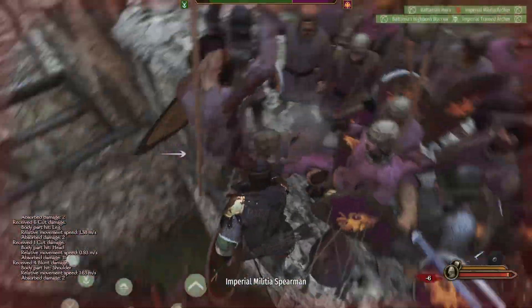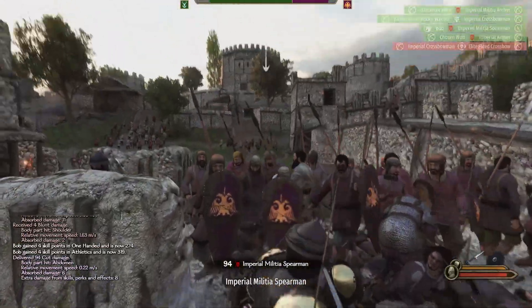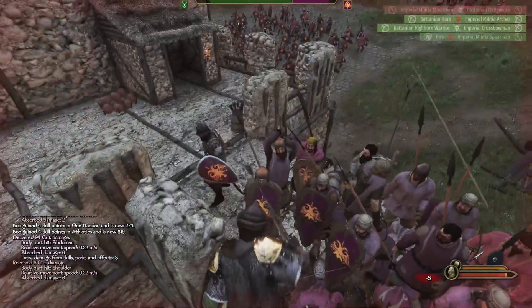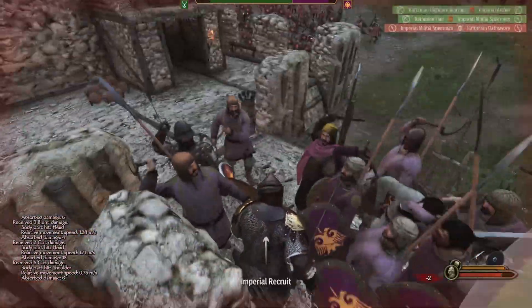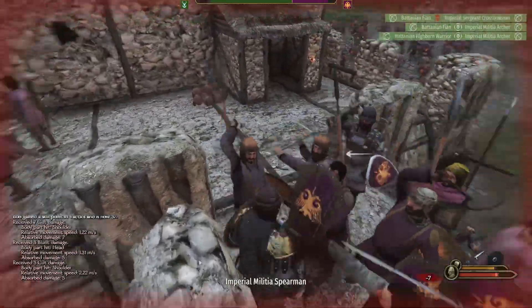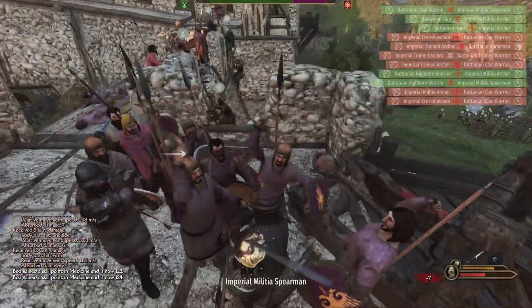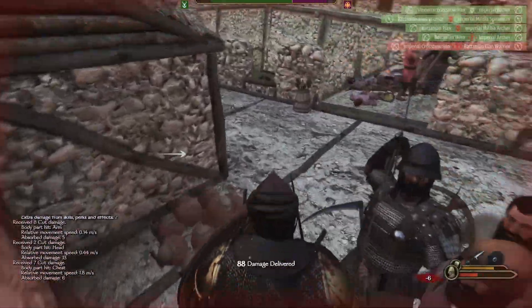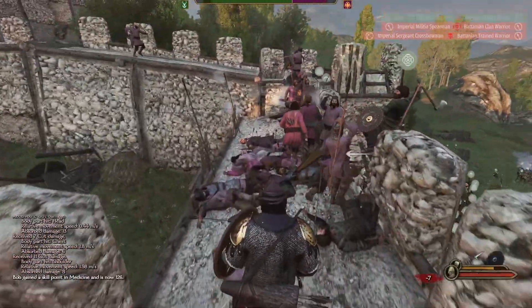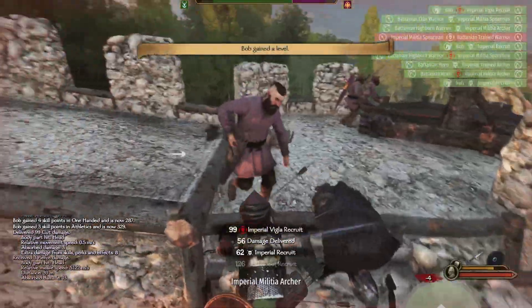Instead of a general charge command bunching up in the middle of the infantry, auto battle calculations have been changed so the terrain will now provide bonuses or penalties depending on where the fight is taking place. Income and expenses are now grouped and displayed in categories. You can receive a pop-up when one of your clan members receives a marriage offer. Weather and weather effects have been added and they will affect your army's performance in battle.